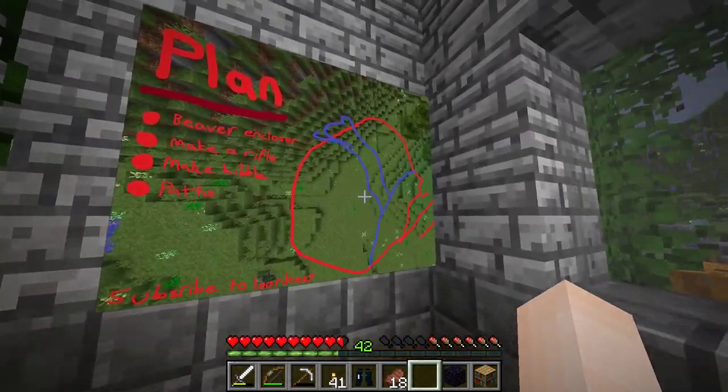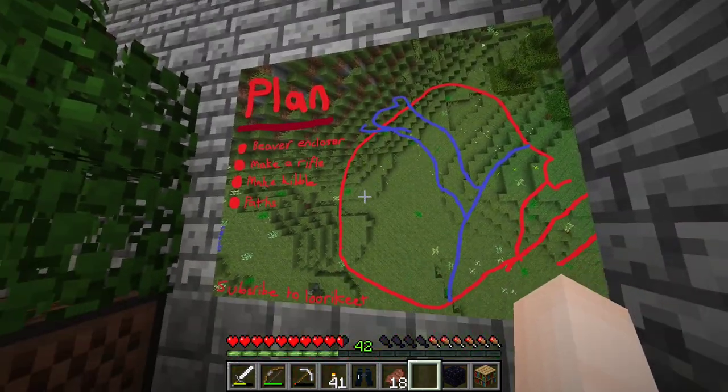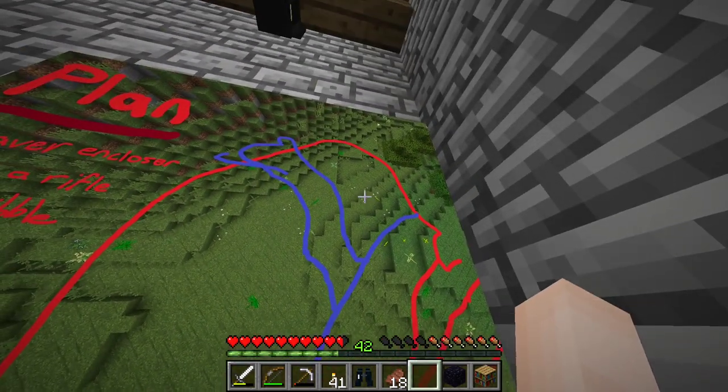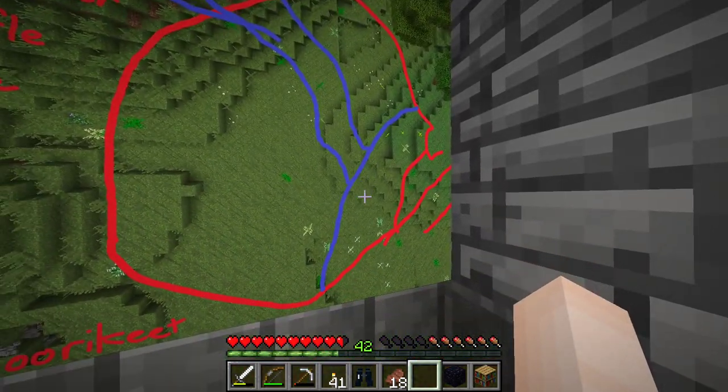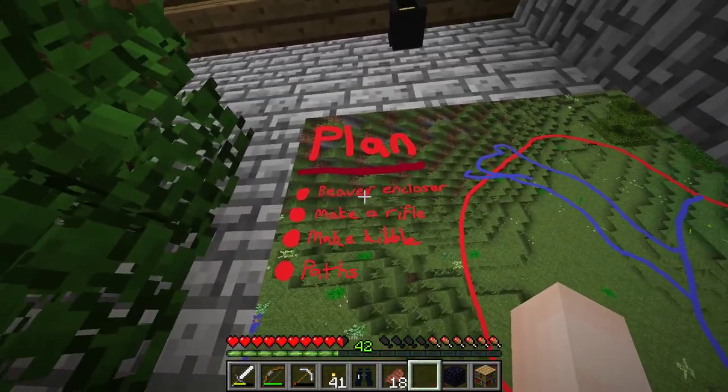I've also made a plan — it looks like a pan, but I've sketched up a little outline of where I want the beaver enclosure to go. There's the path and then there's a river going down into a little pond.